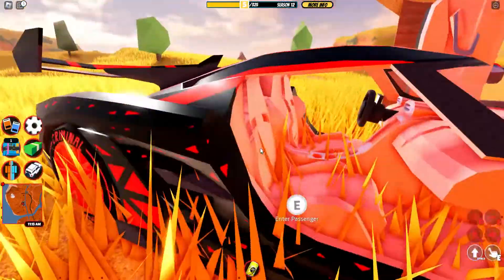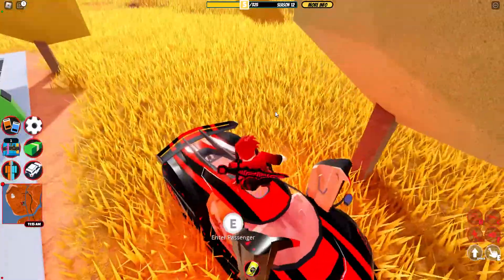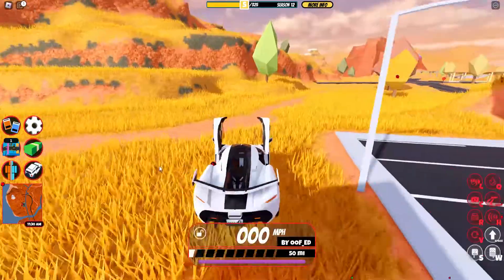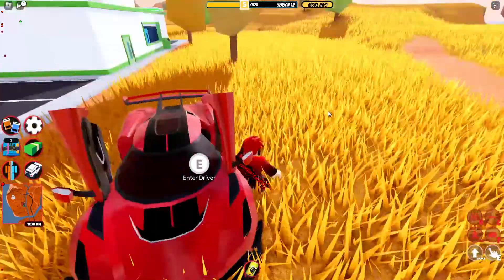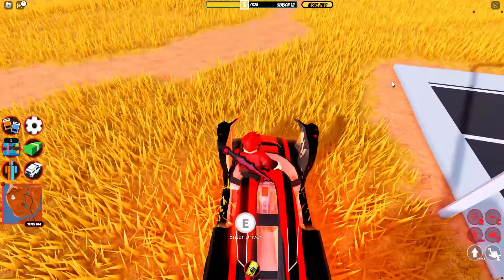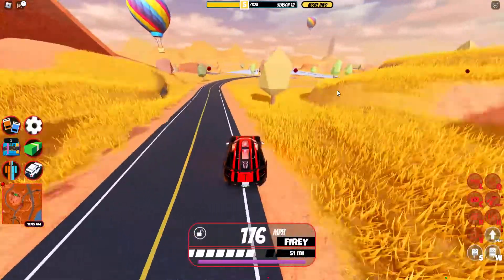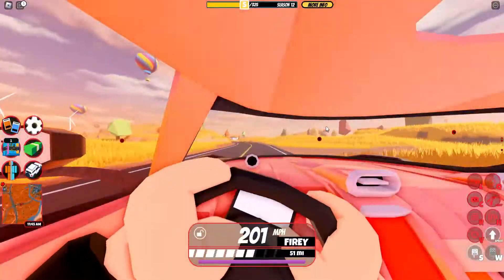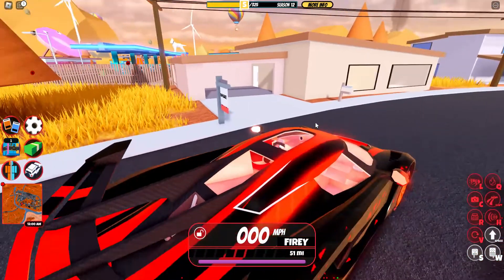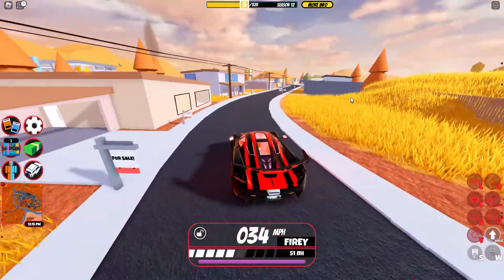This car is the Javelin — sheesh, 400, 420, whatever. This is my skin, you know. The base Javelin is not this cool, but my skin is amazing. If you're watching this after my video premiering tomorrow on Roblox Glitches, you should watch that too. Anyway, today we're reviewing the Javelin, and as I mentioned in that other video while we were doing the cargo plane, this car is so cool because of the texture.